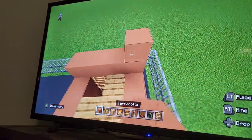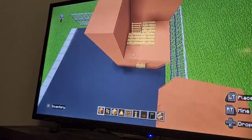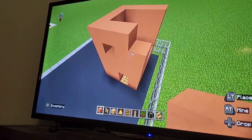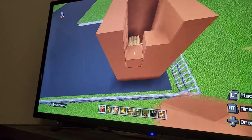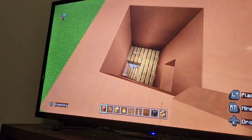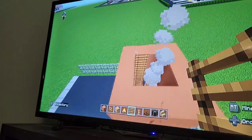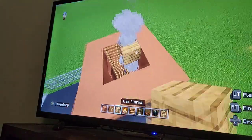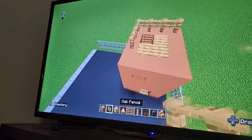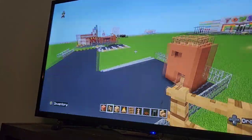Do two or three more terracotta for the next floor, and put holes in it for windows — these are fake windows, just to give it some detail. Extend the ladder up through here and put another campfire. Fill the top up with the wood, and then at the very top, put fence all around — and that's a pretty simple training tower.